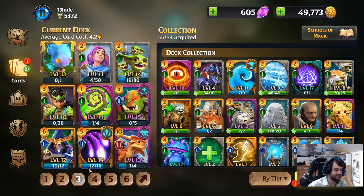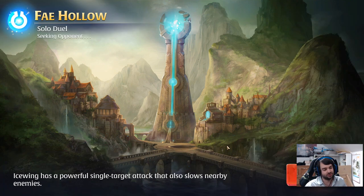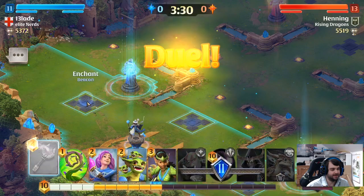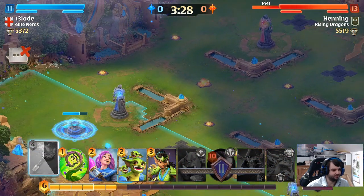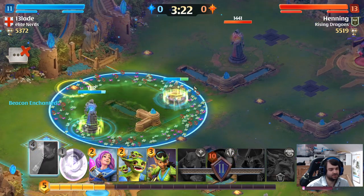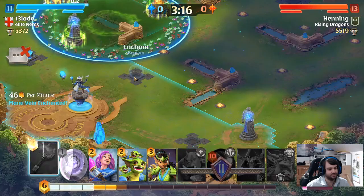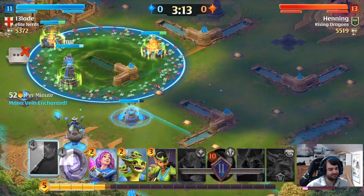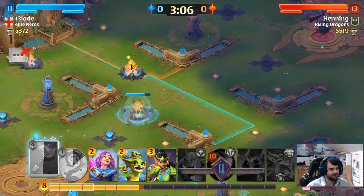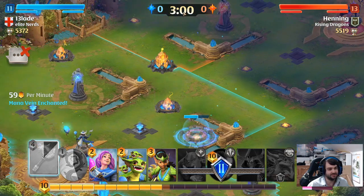This is the deck I've been playing the most. Let me play a 1v1 and show you. We're on a map with a double mana node, so the first thing I'll do is mute my opponent, then enchant this node and go straight for the double mana. He's also enchanted his side, so he might push it since it gives 14 mana per minute instead of 7. He hasn't made a push on it yet, which I'm surprised by. Since I've got a fairly expensive deck, I want to focus on economy.